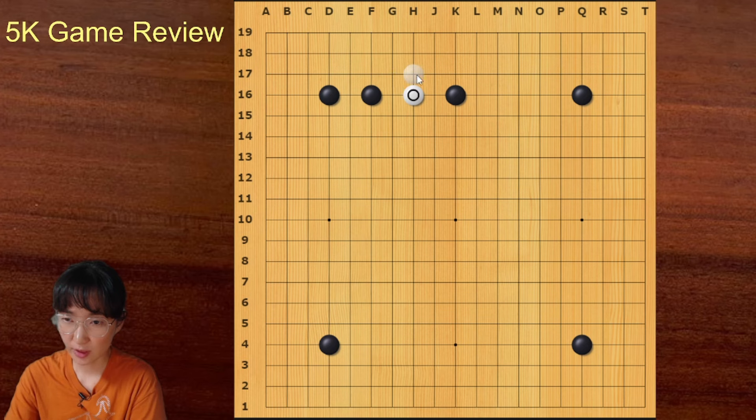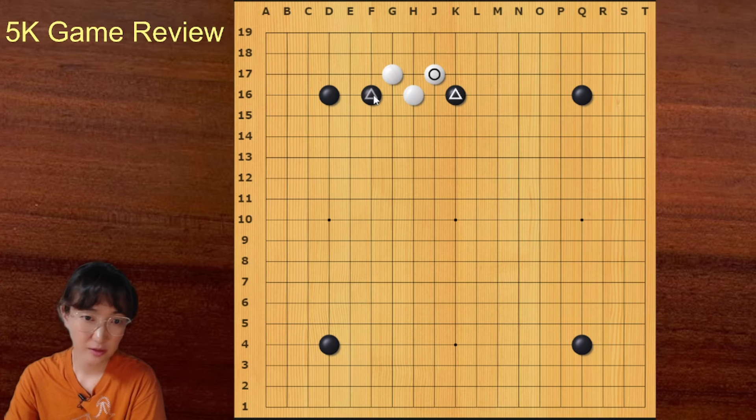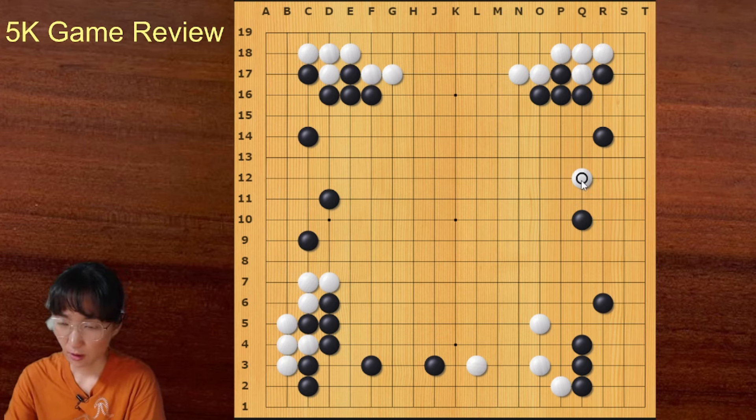If you play low, you can make eye shape. But if you play high, you cannot make eye shape. These black stones are in the vital points — I can make a tiger's mouth here. That's why when you invade you should play here, not here. In other words, if you invade high, you don't have a good follow-up. So black could have ignored this move; white cannot make a good shape.